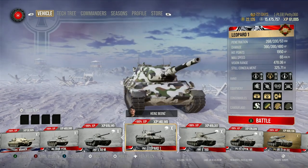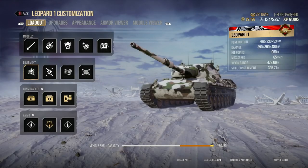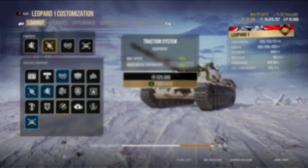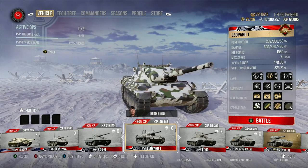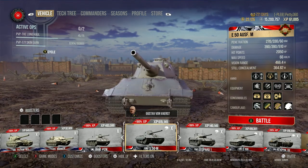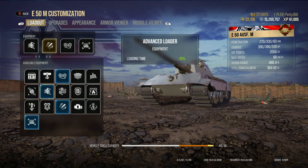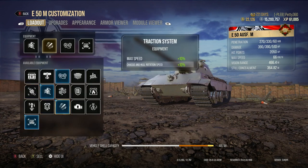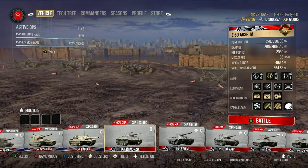The Leopard might be worth thinking about — it's got a 65 km/h top speed. You might remove the vents and put the traction system on, and with its good power-to-weight already you'd get 71 km/h. The E50M makes it quicker and more manoeuvrable with the traction system — it's already got decent power-to-weight, so if you make it rotate the hull quicker and get that extra 6 km/h top speed, fantastic.